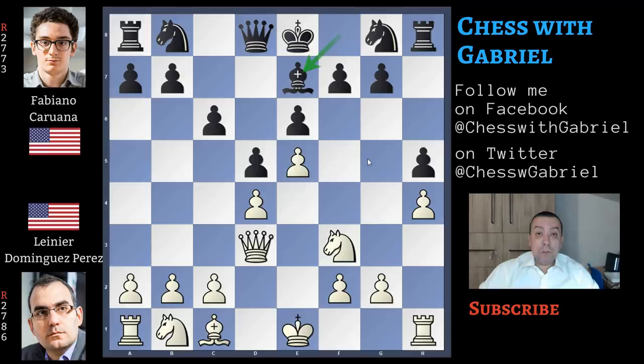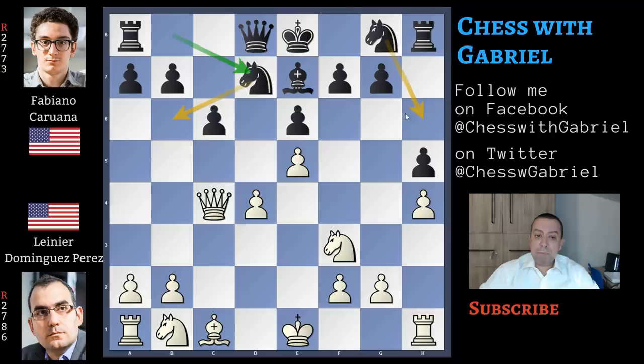Now bishop to e7. Bishop to g5 is still the most played move but Dominguez Perez continues with almost a novelty — the immediate c4. This push is a thematic move in the advanced variation but I have only one game in the database where c4 is played in this position, and not between grandmasters or even international masters. So we can consider this move almost a novelty. After c4, there is d captures on c4. The queen recaptures, knight to d7.